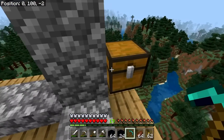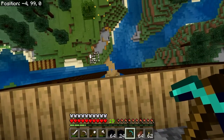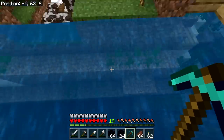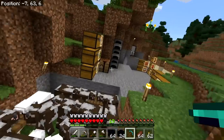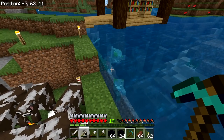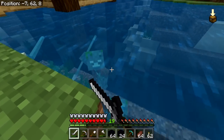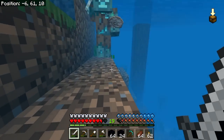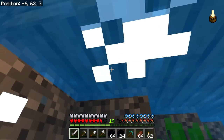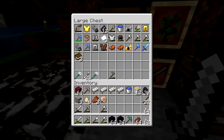We've got some netherrack and some gravel — and I really ought to bring a flint and steel. Something hurt me — yeah, these guys. You jerks, you're going to die now! I've got diamond armor, I'm not afraid of you. Haha! I should not be under there though, I can't breathe. Quickly now — we need a flint and steel.